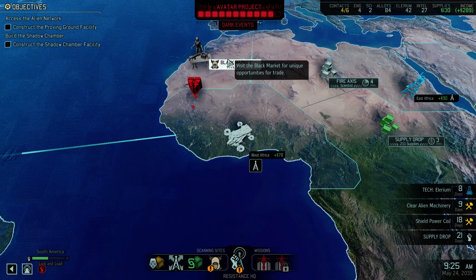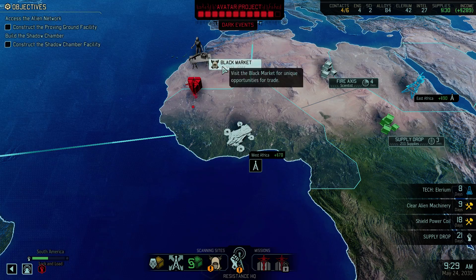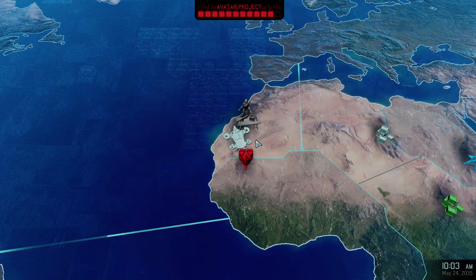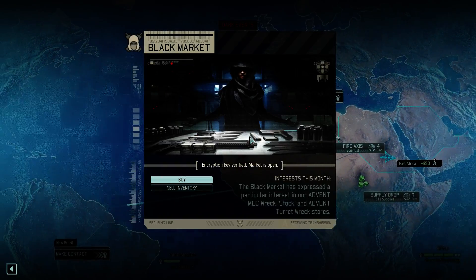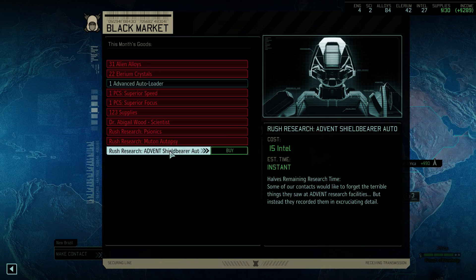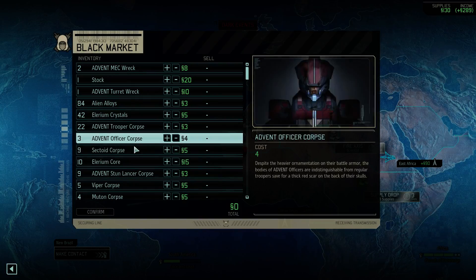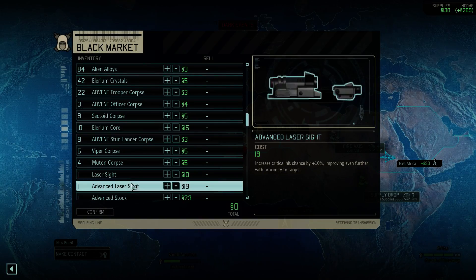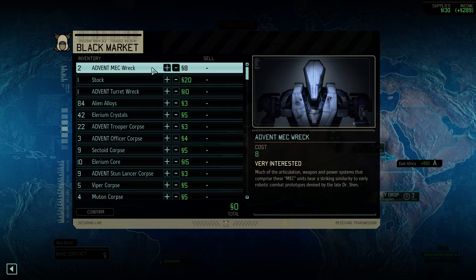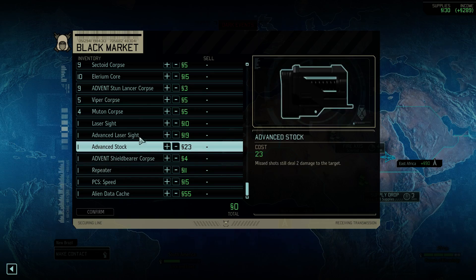Hello and welcome, I'm a Roomba, thank you for joining me. Let's play some more XCOM 2. Before we go kill this thing, we're gonna go to the black market. Hopefully it's gonna give us a little bit of time. Kate Fireball Jackson needs one more day to recover — we'd like her to join us. We don't have a lot of Intel. Rush research on the Advent Shield Bearer autopsy for 15 Intel. Can we buy Intel from you? I've got all kinds of stuff I don't necessarily need — I don't know what to use or what to sell.